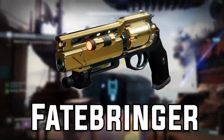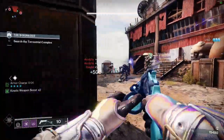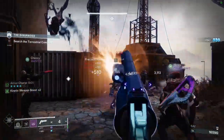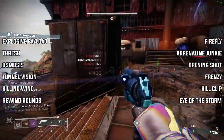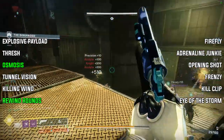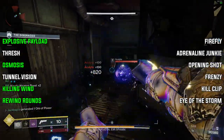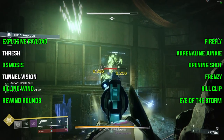Top 3 now. Number 3 is the good old Fatebringer. The Fatebringer is an old Destiny 1 favourite, and when it returned to Destiny 2 it was no different. The Fatebringer can be farmed from the Vault of Glass raid in the Legends tab. It's an adaptive frame kinetic hand cannon that rolls with a great set of perks, making it a contender for both PvE and PvP. Rolling with perks like Osmosis, Rewind Rounds, Explosive Payload, and Killing Wind in column 3, and Frenzy, Kill Clip, Firefly, Adrenaline Junkie, Opening Shot, and Eye of the Storm in column 4.